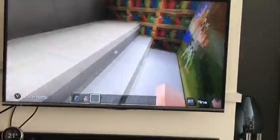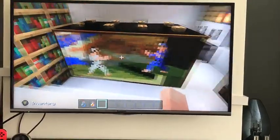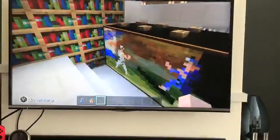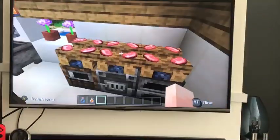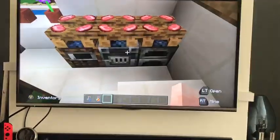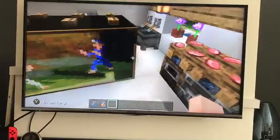In here is an open kitchen room slash lounge and we've got a TV, some books, some meat cooking, and then you've got a smoker, a blast furnace, and a furnace — all for cooking.